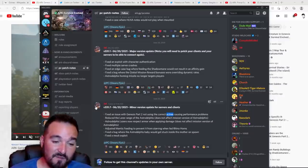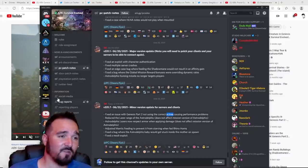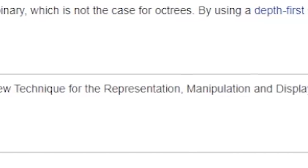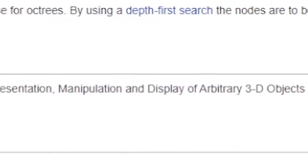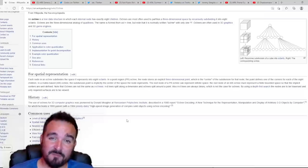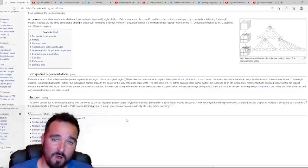The last patch note is that they fixed an issue with Genesis Part 2 not using the correct Octree, causing performance problems. Octree encoding is a technique for the representation, manipulation, and display of 3D objects — so to dumb it down, it's essentially how the graphics are being processed, which was of course creating performance issues you don't want.